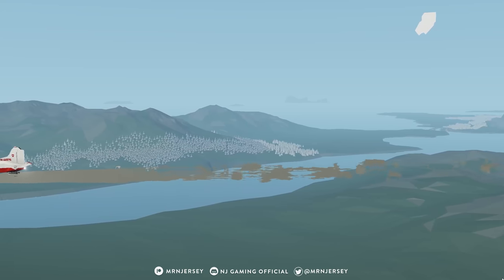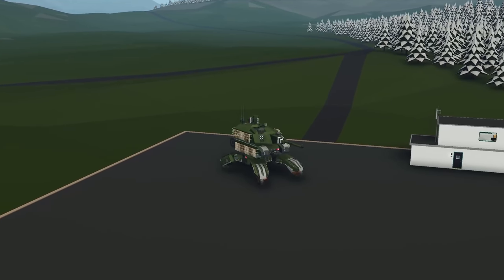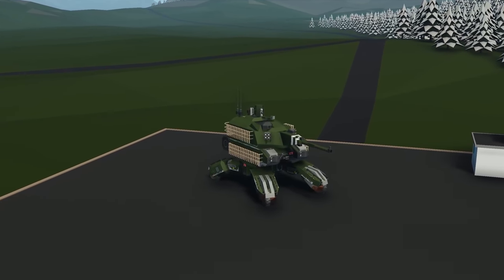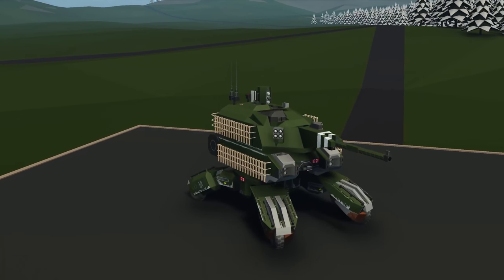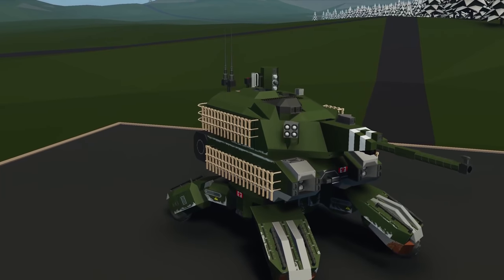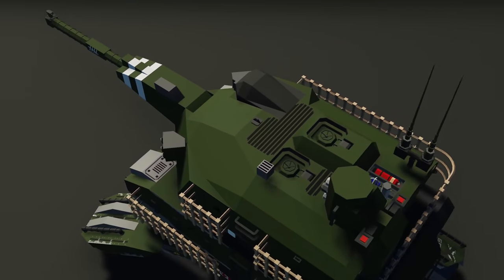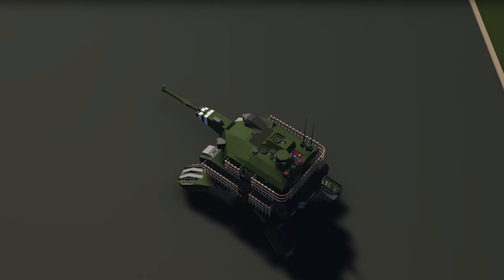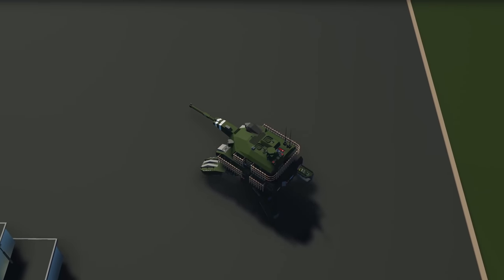Getting started with the first creation, we have the C1A1 Grizzly main battle mech, done by Chris Peckram. As the name suggests, it's a main battle mech. It's got these really interesting wheels at the bottom with great detailing, and it's also got two guns on it. I'm very interested to see how this one works and how it drives around in Stormworks.